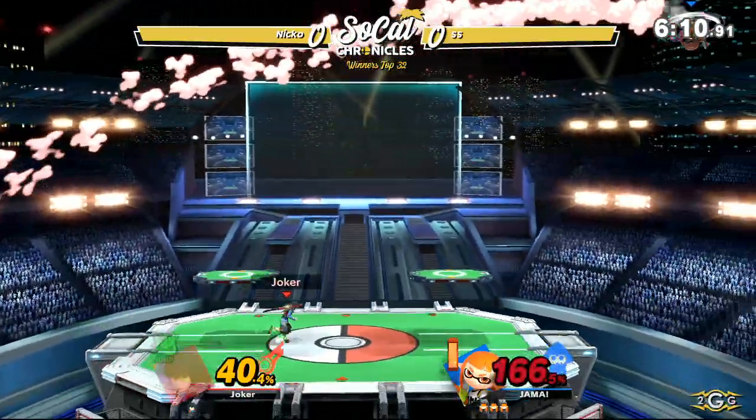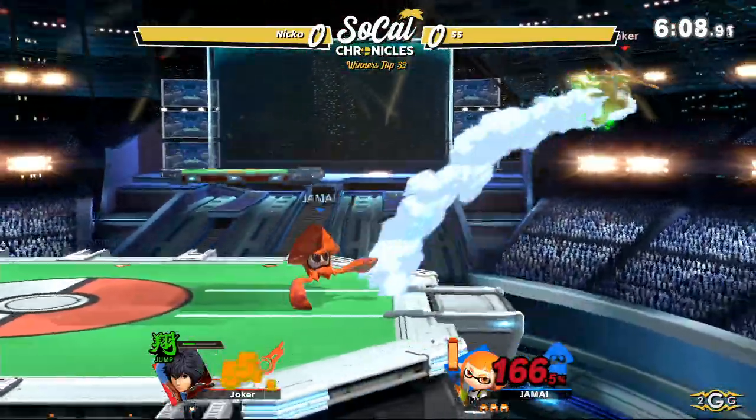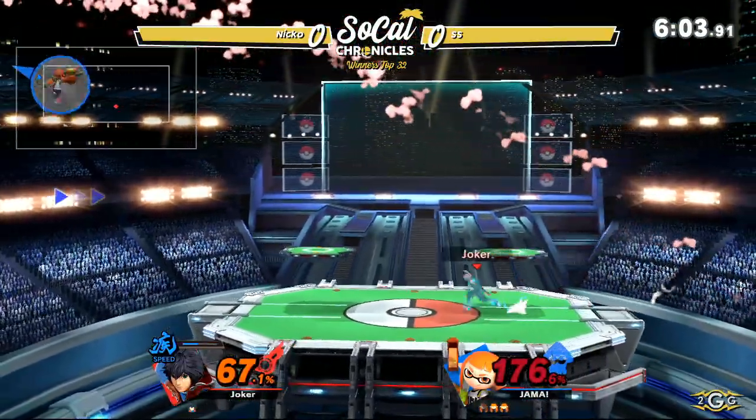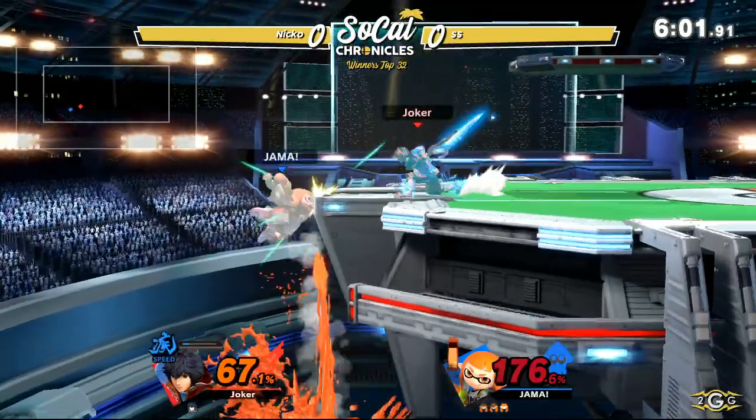Back throw sends him off. Airclash almost killing from across the stage, but Niko sees Shield Monado online.